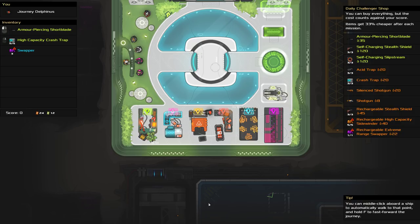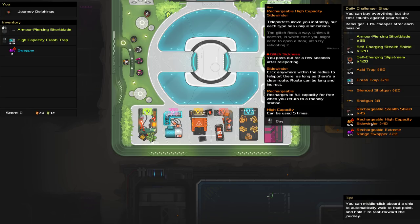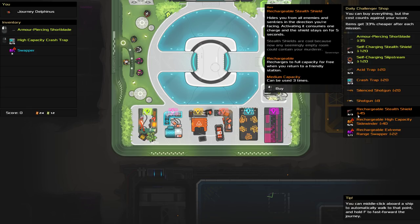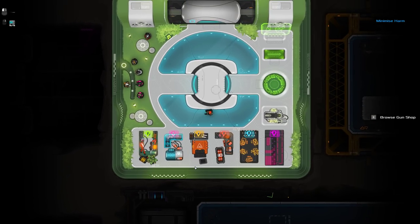So there is a slipstream. The shop - a bunch of things about this daily are different, but the shop is exactly the same. That is the exact same list of things. I remember deliberating about the relative prices of these things, and it's 100% the same. That's curious - that seems like a bug. I think we might need to look into that. But that also means there's no non-lethal weapon. If there was a rechargeable slipstream I would take it. The self-charging one is too expensive. So I'm just going to try and wing this with the normal equipment.